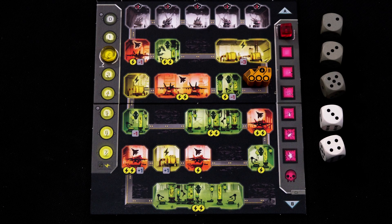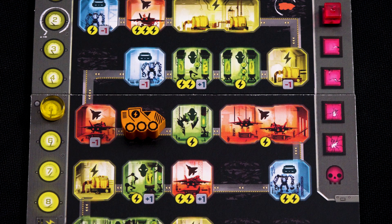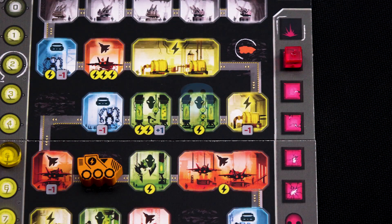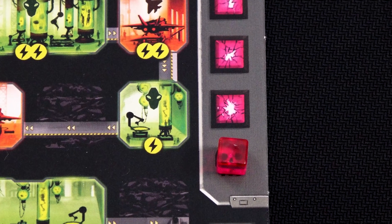Under Falling Skies is a solo game of dice management and tough decisions. Each round you will roll your dice and then place them in the rooms of your base to activate them. Expanding your base gives you access to more powerful actions, allowing you to scramble fighters to shoot down enemy ships or deploy robots to increase your workforce. To win you will need to defend your city and complete your research before the alien mothership destroys your base.